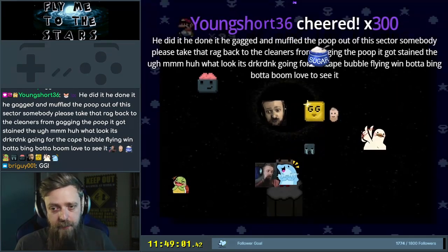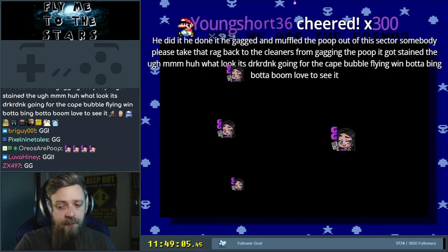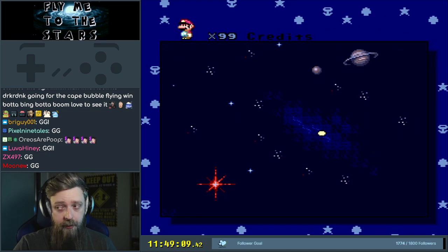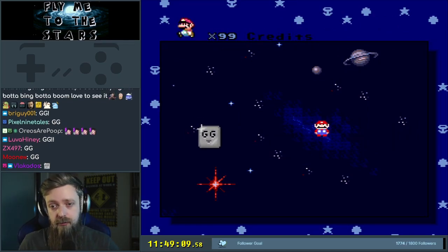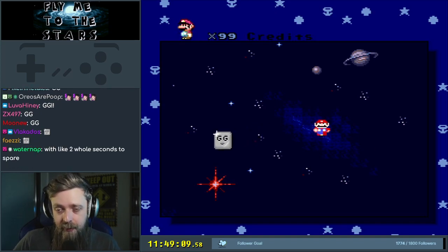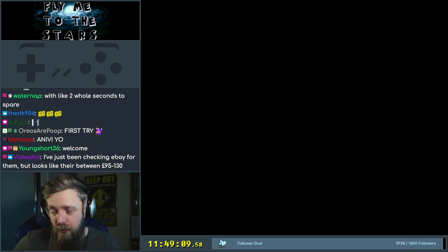Just get P-speed, man. That's all. There we go. Woof! JJ, we made it! Going for the cape bubble flying. Win-bada-bing-bada-boom. Credits. Let's enjoy the credits.